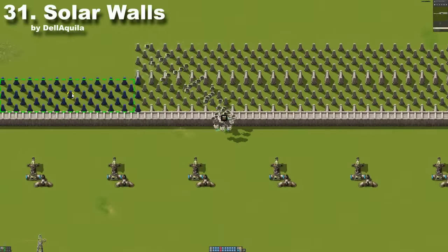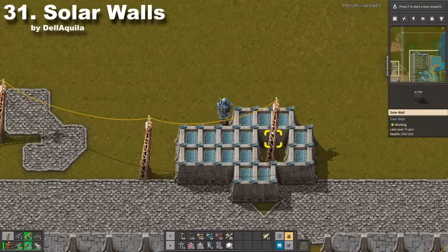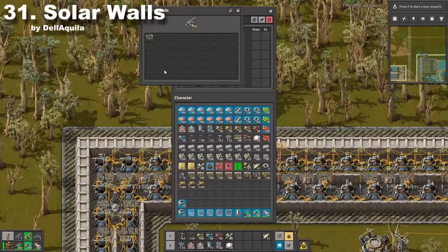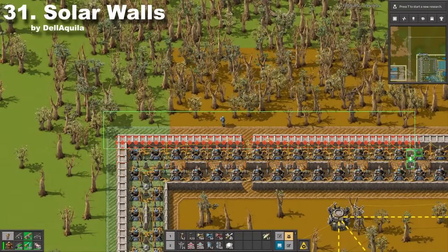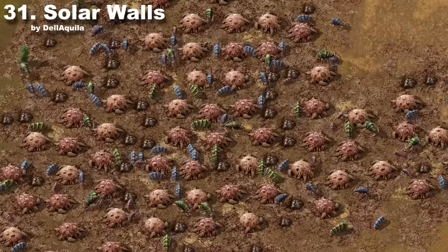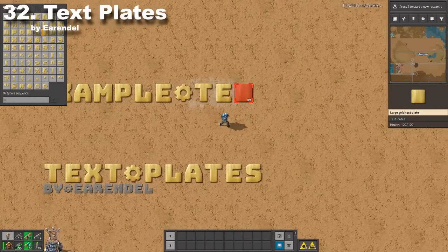Walls can take up a lot of space, and instead of it being wasted, you can use it to produce electricity. Simply use Solar Walls and watch your power production grow. You can install this mod into an existing world and use the Upgrade Planner to change your normal walls. The biggest problem with this mod is the fact that biters are not going to pay for this wall.